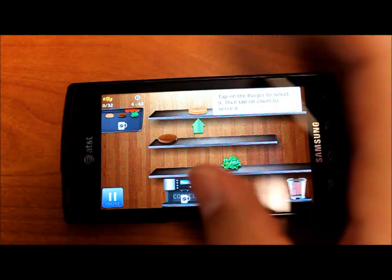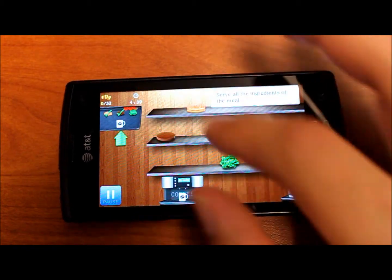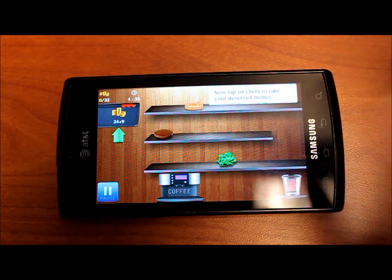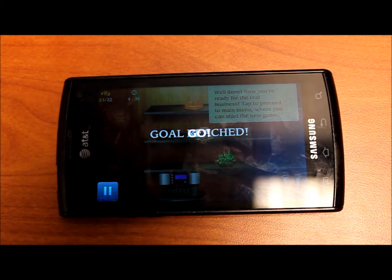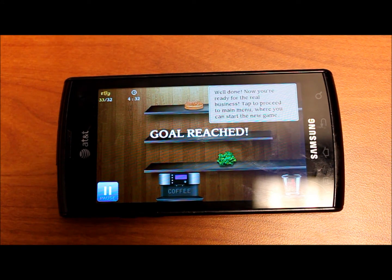So once you make a cup of coffee you put it on their order. I guess it wants us to do the burger first. And then once your order is completed it shows the money and you check them out. So that's basically the entirety of the app.